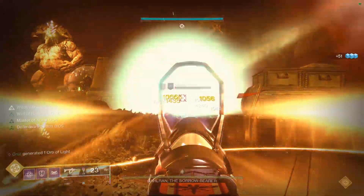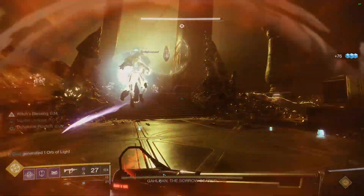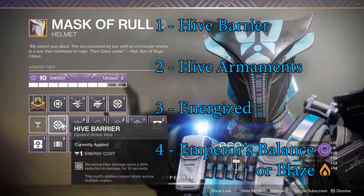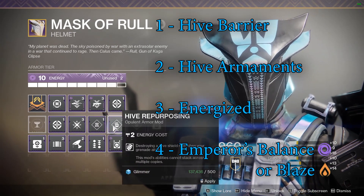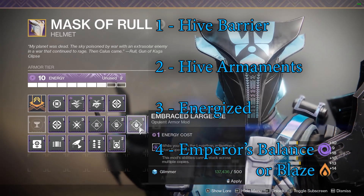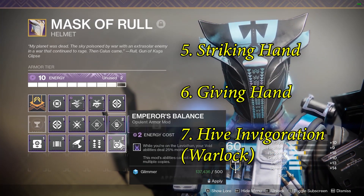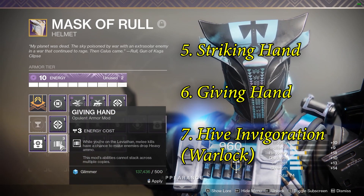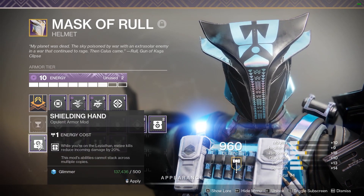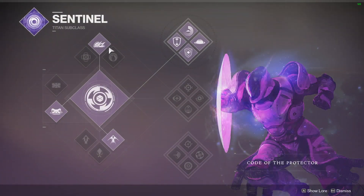Since the raid involves Hive and is on the Leviathan, I highly recommend running at least Hive Barrier. But if you have the armor pieces for it, here's my priority list: Hive Barrier, Hive Armaments, Energized, and Emperor's Blaze or Bounce. To a lesser extent: Striking Hand, Giving Hand, and Hive Invigoration — they can be useful but are situational at best. Only use these if you can't use the first four for any reason.